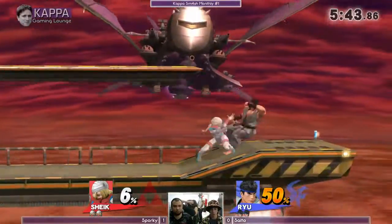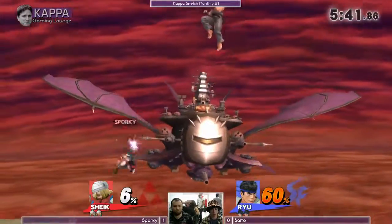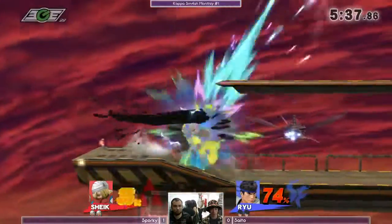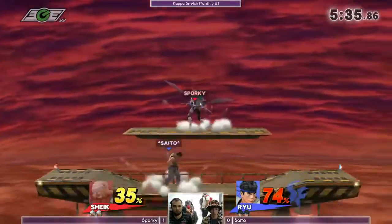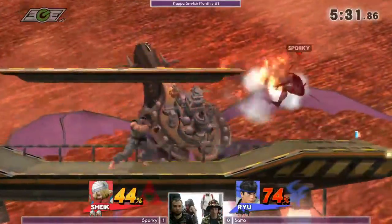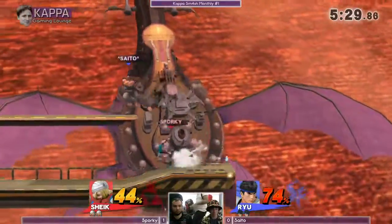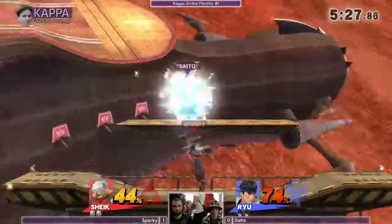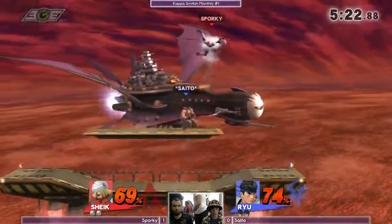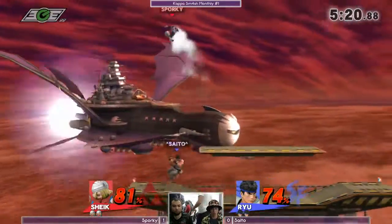Sporky with a pretty sizable lead this early on. Only like 15 seconds in and he's already got him to 60%. But Ryu is hard-hitting — he's hit like three moves and done 35% already. Good movement here coming out of Saito, using his down-B to maneuver around the platform. And he brings it back — it's pretty much an even game at this point.